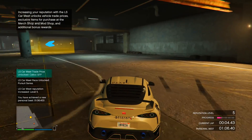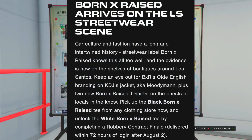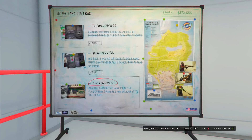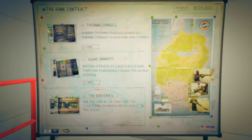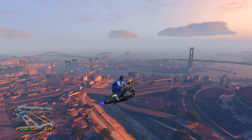The last free item Rockstar is giving out is a Born and Raised white t-shirt. You get it by completing one of the new robbery contract missions found inside your auto shop. Complete one of these missions and you'll receive the t-shirt for completely free after August 2nd.